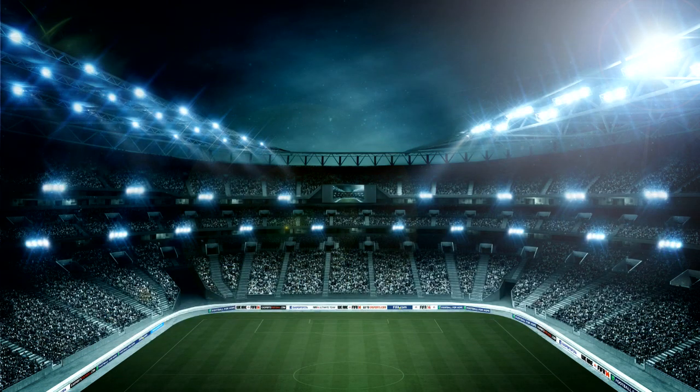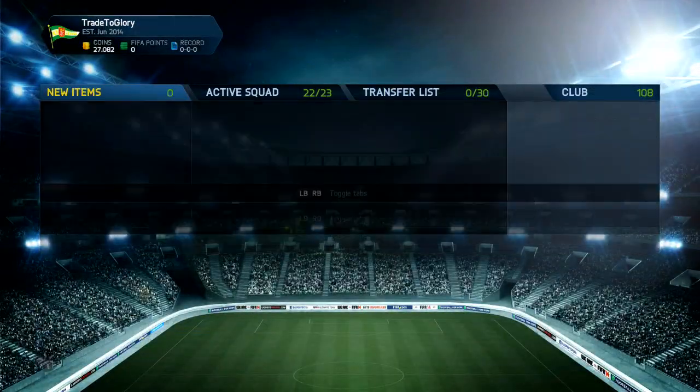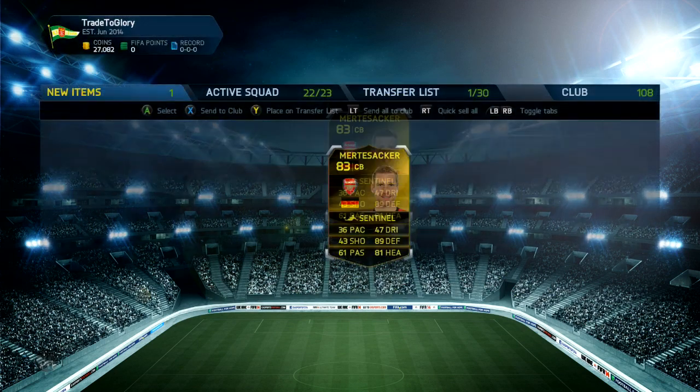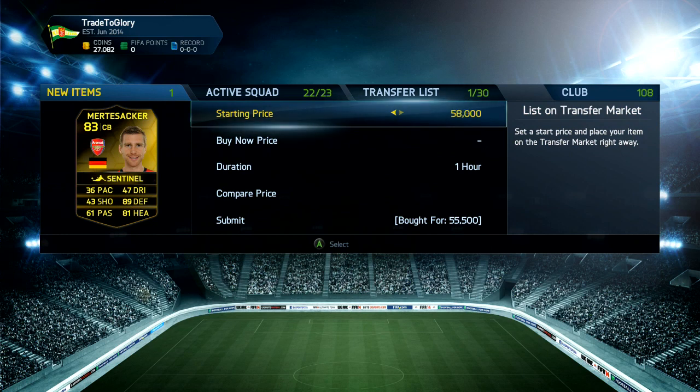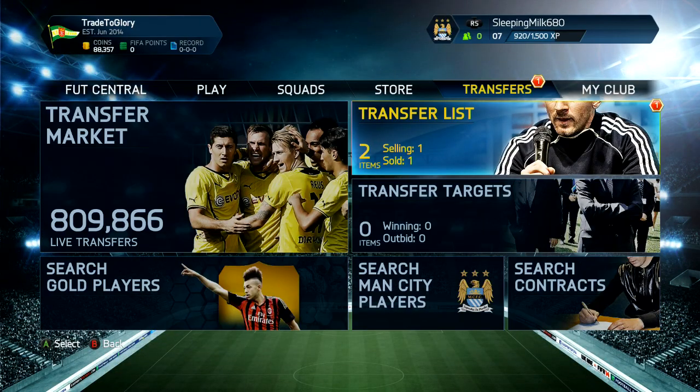Next we've got Carlos Vela for 58k — we list him up for around 67k and he sells pretty quickly. He's probably one of the best strikers in the BBVA in most people's opinions: he's quick, he's got four-star skills, and he's naturally a winger converted up front. We also get Mertesacker for 55,500 and list him up for around 64,500, which is about 10k profit before tax.